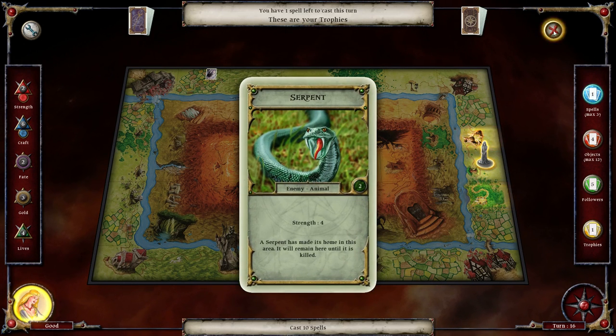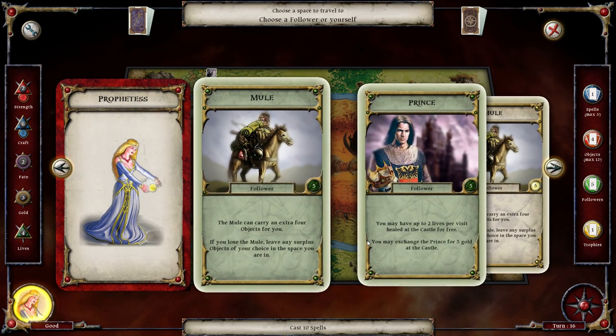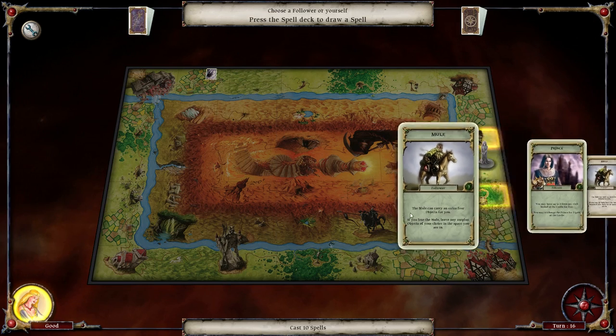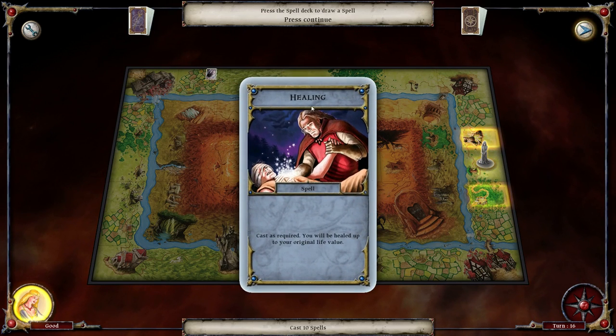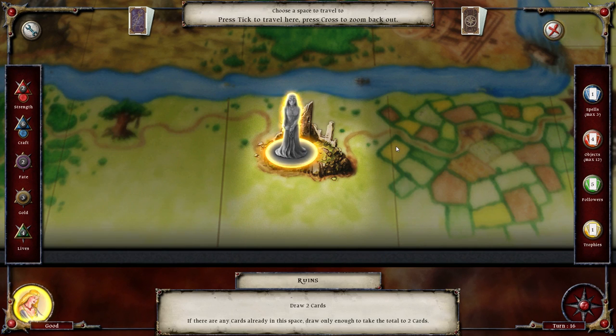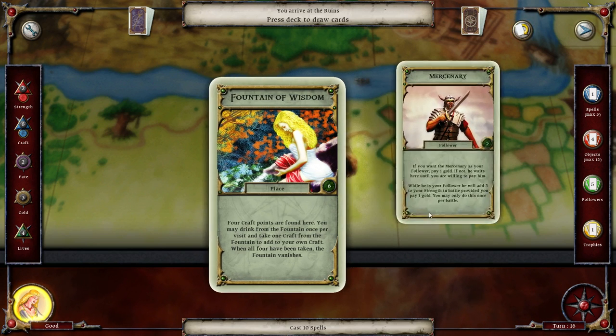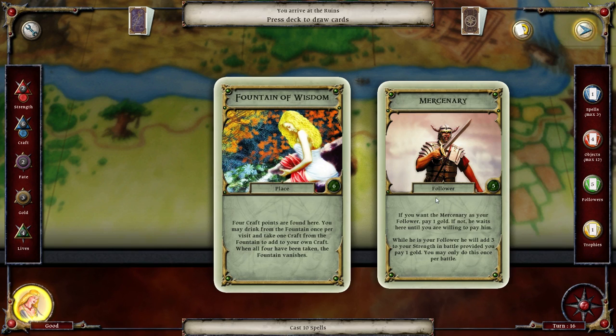We now have a trophy - a strength four. We can cast this spell. We should be getting fairly close to casting our maximum number of spells. Healing - cast as required. Now I kind of want to get hit by something. A fountain of wisdom, a fountain of wisdom, a fountain of wisdom - follower.